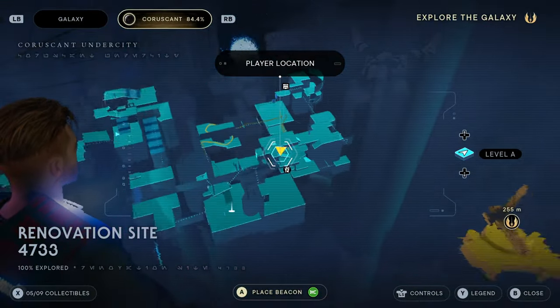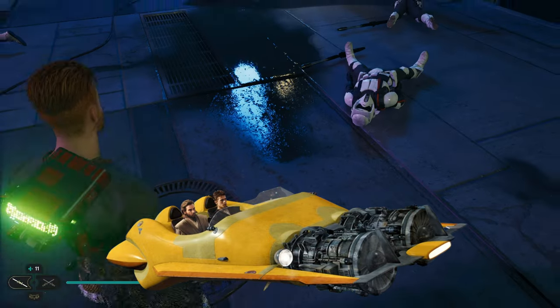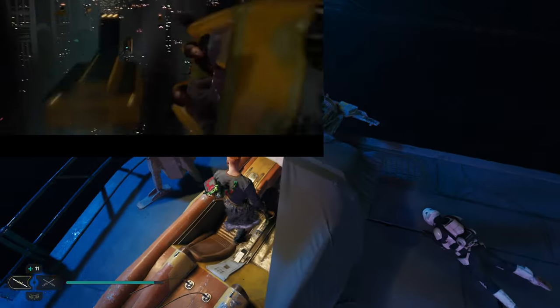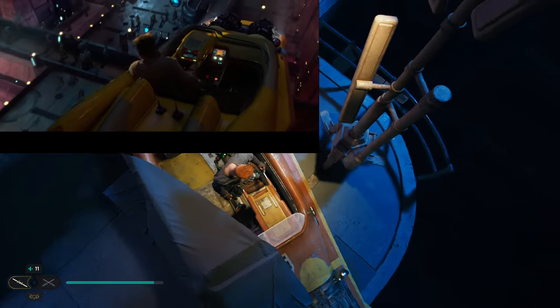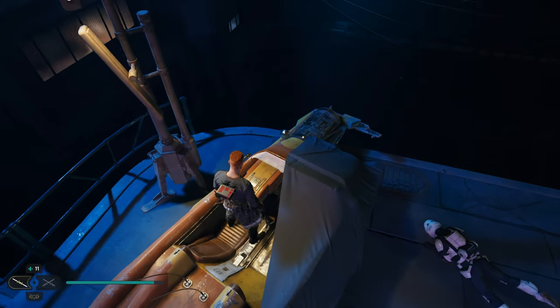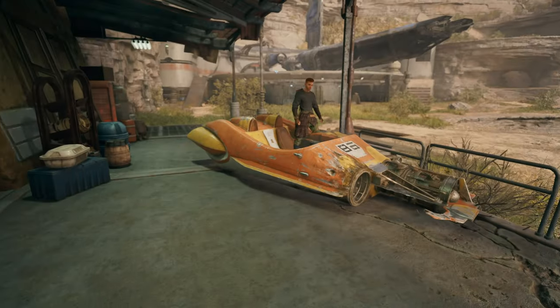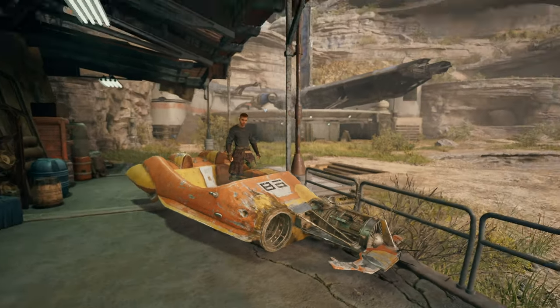Next up, you can find two of the famous XJ6 air speeders. These are famous from the chase scene with Anakin and Obi-Wan during Star Wars Episode 2. One is on Coruscant and the other is on Koboh, right next to the pub area and the ship — so you kind of can't miss it.